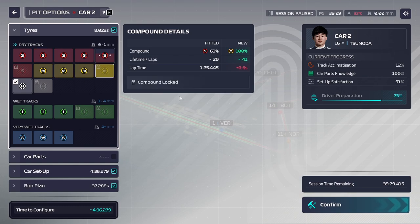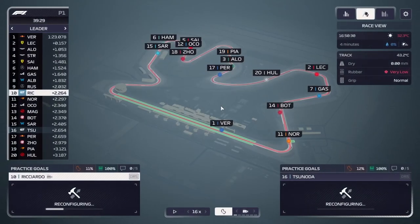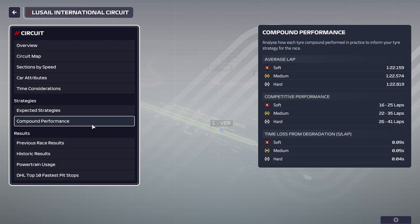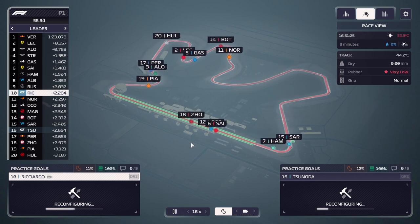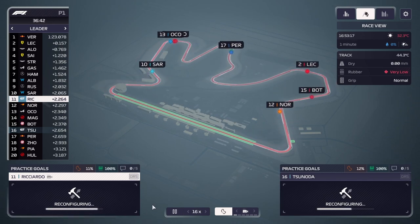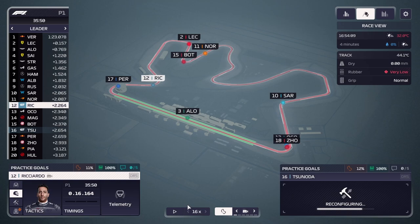We could use a medium set for this run in practice, but let's check the circuit info under reports - compound performance. Mediums will be better for around 24 laps, so we do not want to run hard unless we have to - the medium is the better tire. So running on the medium here is actually completely correct. We're just going to wait for reconfiguring to finish and then send the car out and allow it to run until practice is over.